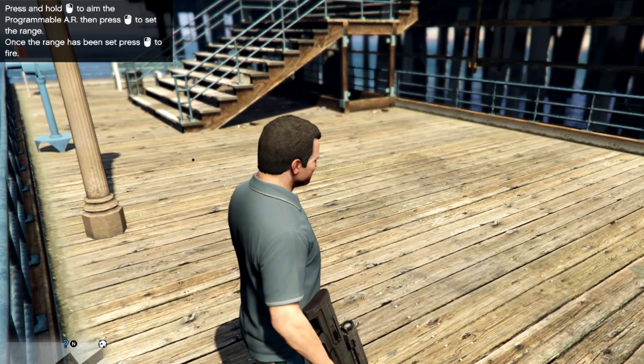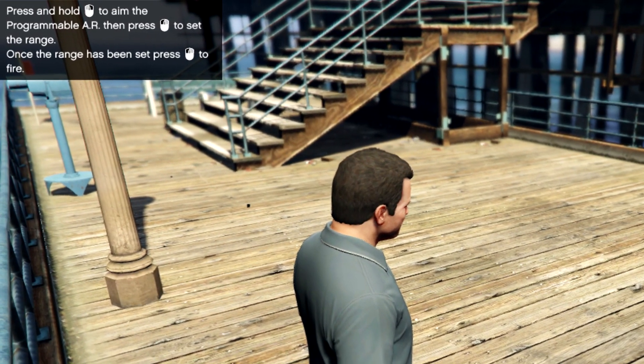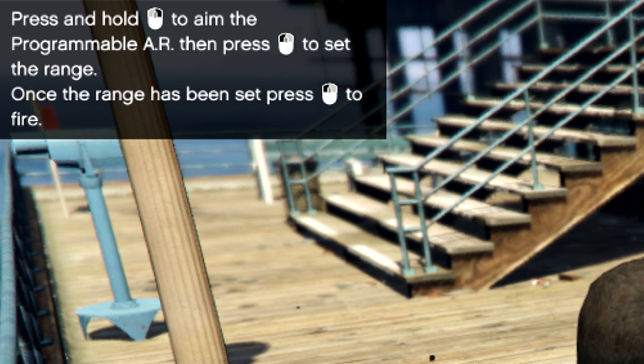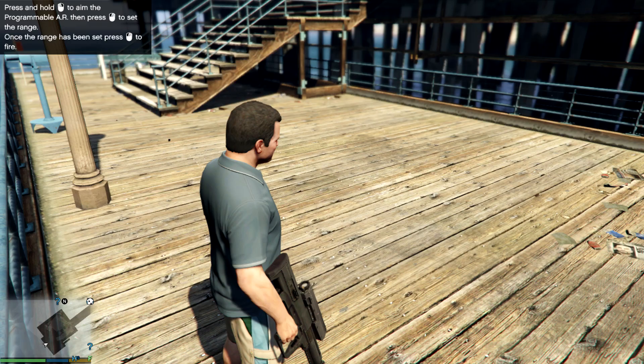If you actually get to spawn this in single player, it gives you some text at the top left of the screen to tell you how to use it. It says: press and hold right to aim the programmable AR, then press left to set the range. Once the range has been set, press the fire button again to fire. So that actually sounds really cool.